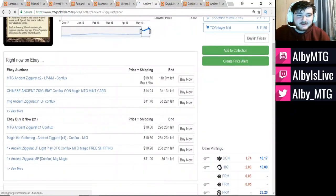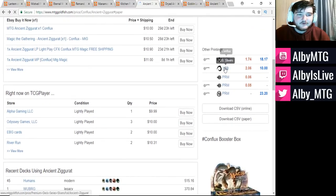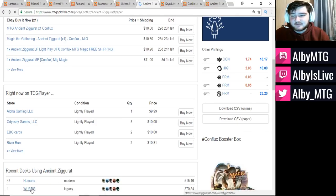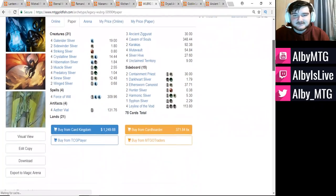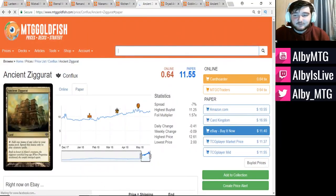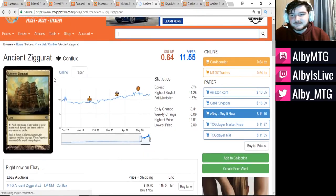I think Ancient Ziggurat really needs another reprint. In terms of foil prices, you're looking at about $18 for a pack foil. It was reprinted in the Slivers deck, which it also sees play in, but the Slivers deck is more fringe. You can see it as a three-of in Legacy Slivers as well. It's really important in these multicolored tribal decks — Slivers in Legacy, Humans in Modern. Ancient Ziggurat could definitely use a reprint and it would be nice to see it hit below the $10 mark, maybe around the $7 to $8 range.